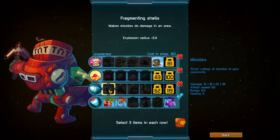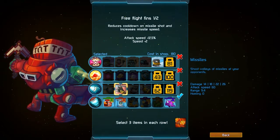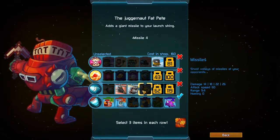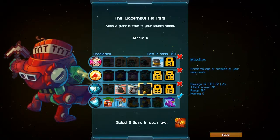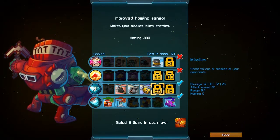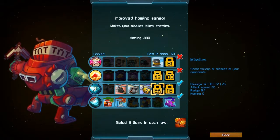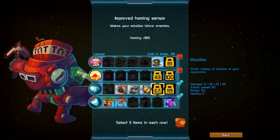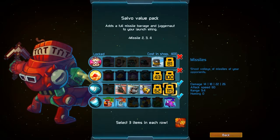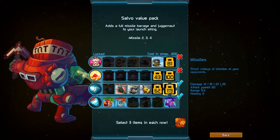Your guns are actually rockets and you can do a couple of different types of things. The fragmenting shells have an area effect. Free flight fins reduce cooldown on missile shot and increase missile speed — we're going to get that. There's an upgrade that adds a more powerful missile to your launch string. Then there's Juggernaut — Fat Pete — which is a giant missile added to your launch string. Improved homing sensors make your missiles follow enemies, also really handy. And there's an upgrade that adds a full missile barrage and a Juggernaut to your launch string.